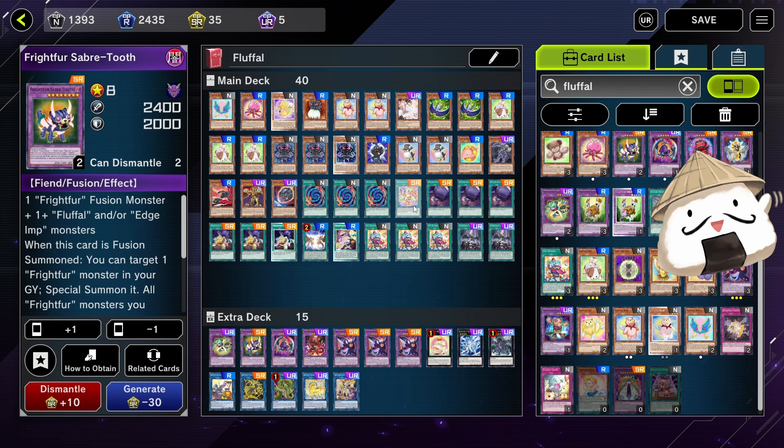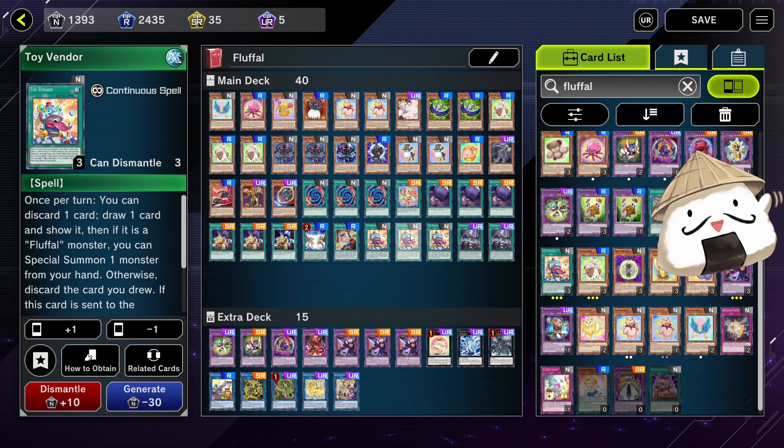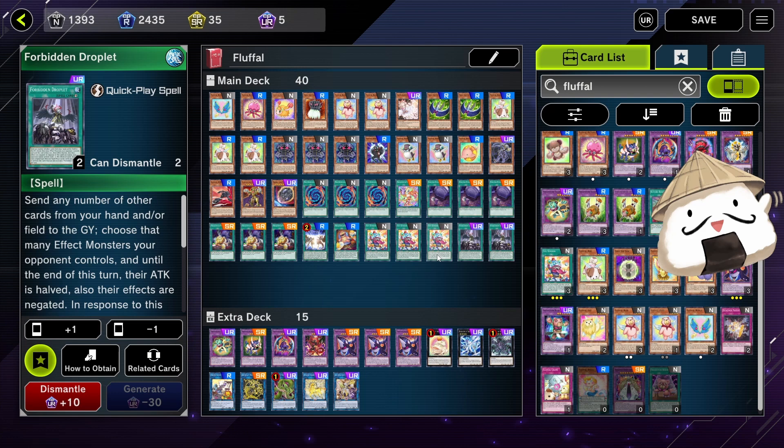One Fright Fur Fusion — some people run two, I haven't tried it. Three Fruit Barrels to go into Toy Vendor — very important starter. Patchworks — really good, allows you to get Polly and Edge Imp. One Fusion Destiny. One Fright Fur Repair — allows you to extend. And three Toy Vendors and Forbidden Droplets.